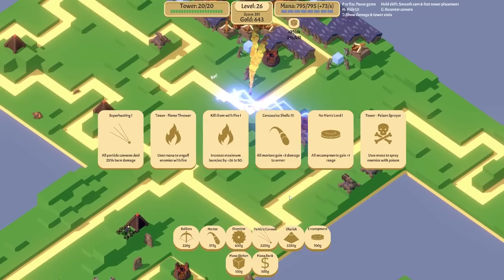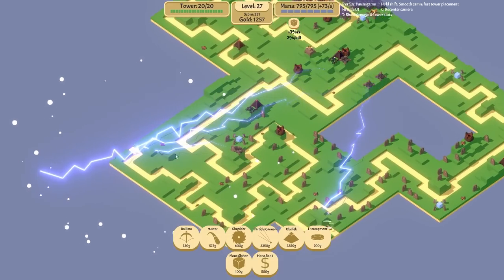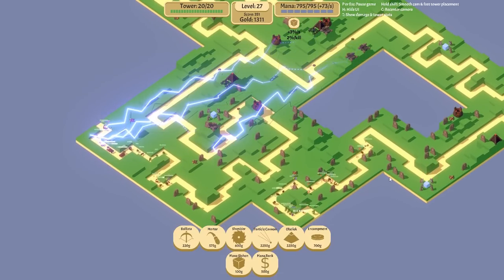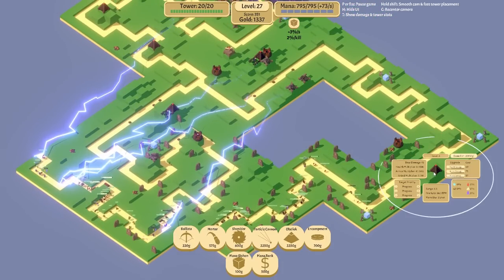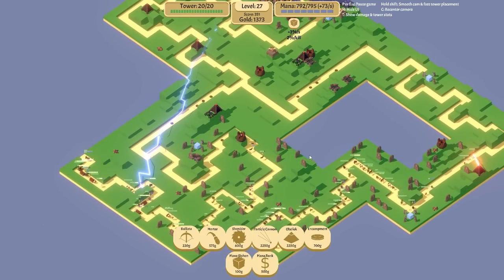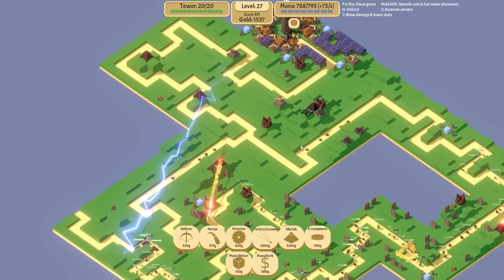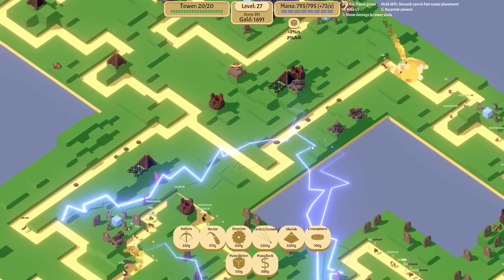I'm obsessed with these increased-range particle cannons - they're so good! These guys are getting close and I don't like it too much. Oh my god! I think we need to add burn damage to our particle cannons - why not. It has a chance of looping around this way which is very exciting. Look at the electric strikes going across the map! Do I want another obelisk somewhere? There are a few spots. These landmines are stacking up a little bit - still not my favorite tower.